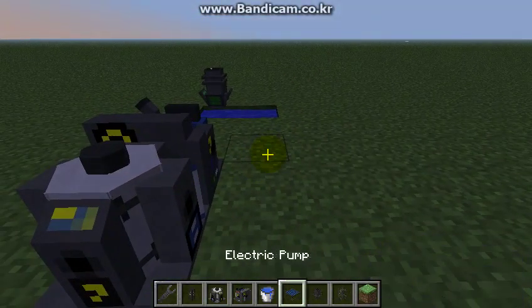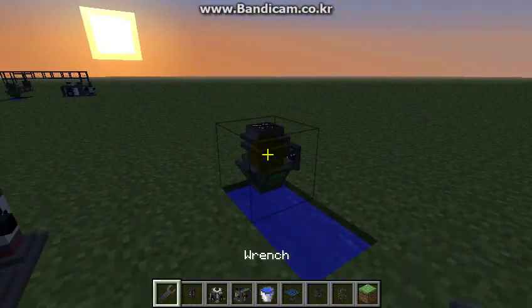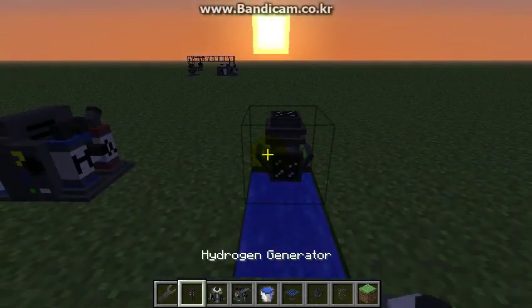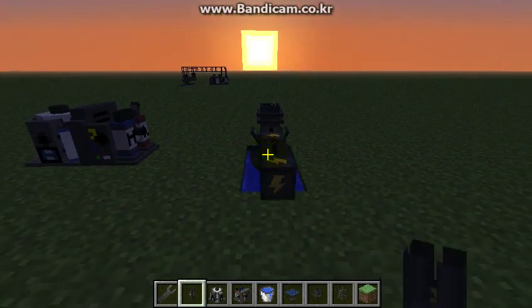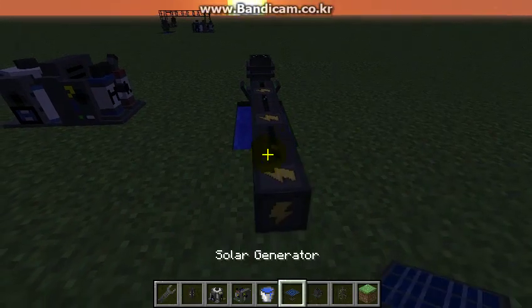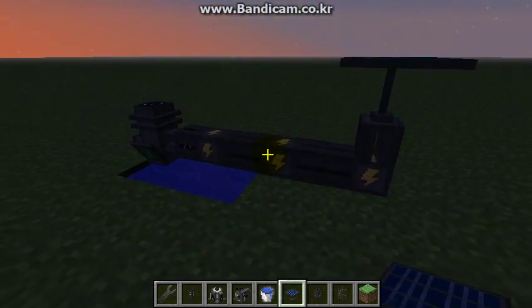Get some Universal cables. Forgot to say — twist this around so the glass pipe is showing this way. Put Universal cables — you can put as much as you want — to a Solar Generator, and that will power the pump.